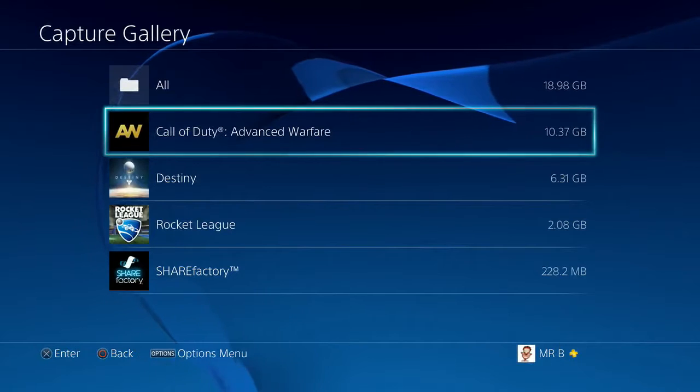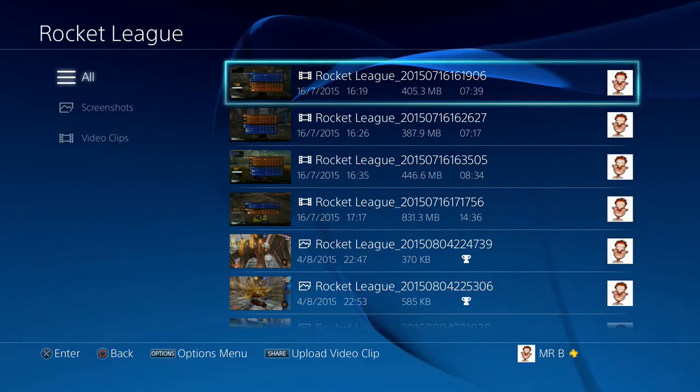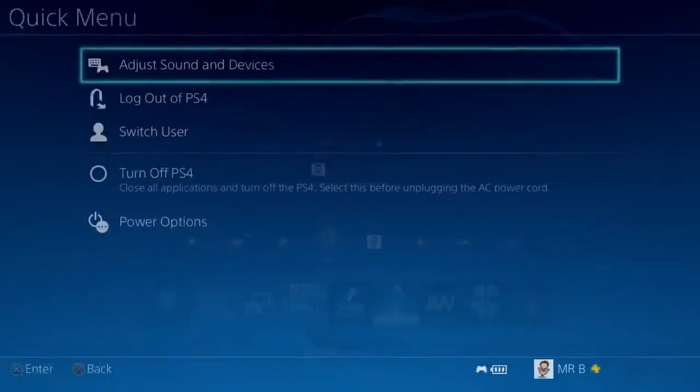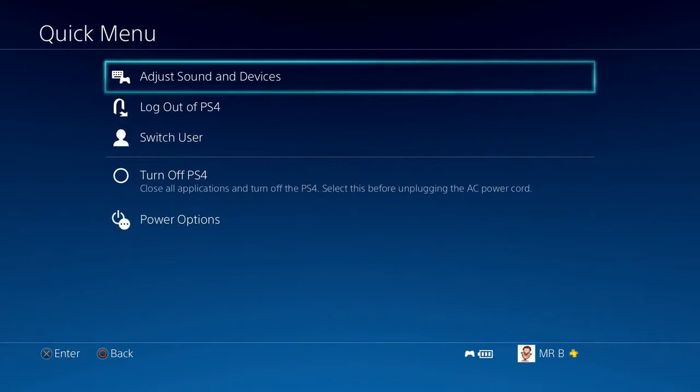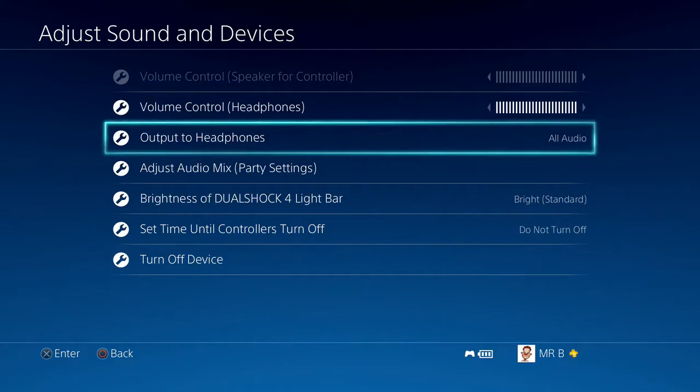You've got your bit of gameplay, let's say a Rocket League game, and you want to record that. Hold your PS button until the menu comes up, then go to 'Adjust Sound and Devices.' I normally have it set to all audio, which means no game audio comes out of my TV — it all goes to my headset. If you change it to chat audio, you get the game sound coming out of your TV, and then the Elgato or capture device picks the game audio up as well as your voice.